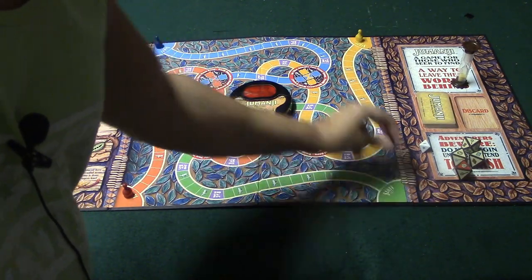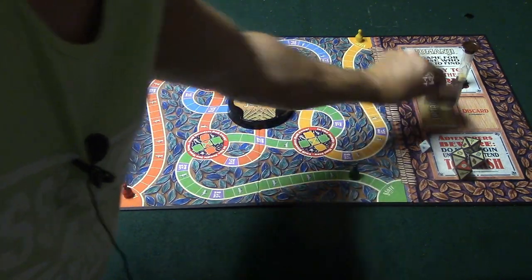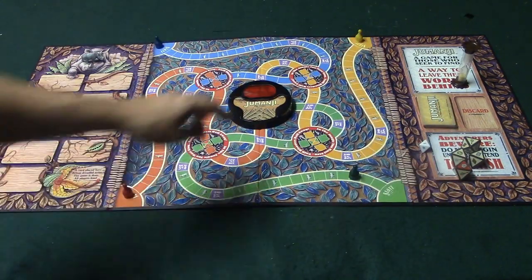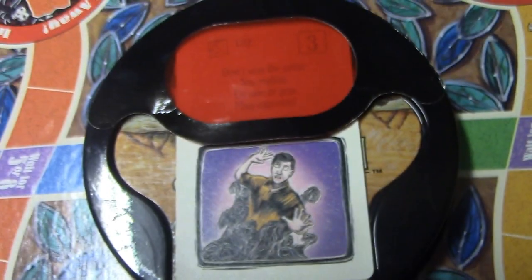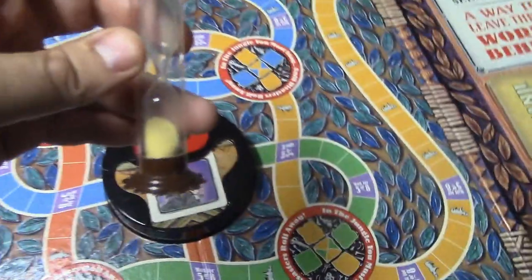If you land on a blank space, you draw a card and put it in this slot. Reading the card, you'll see there's a number three and a die symbol corresponding to the rescue die, plus a little riddle. It reads: 'Don't stop the game you realize, or one of you may vaporize.' This talks about one of the dangers in the jungle.